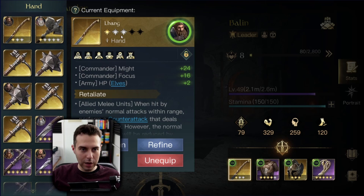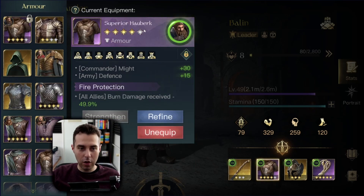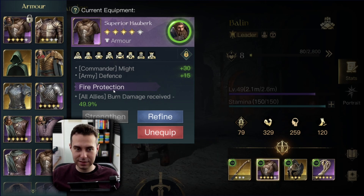The Lang weapon with Retaliate, then the Hauberk — I finally got a hold of the superior Hauberk with Fire Protection. It dropped a couple of days ago when I did my daily tips, so I got it from my tips. I can only recommend you guys go get your Hauberk with Fire Protection from your tips.